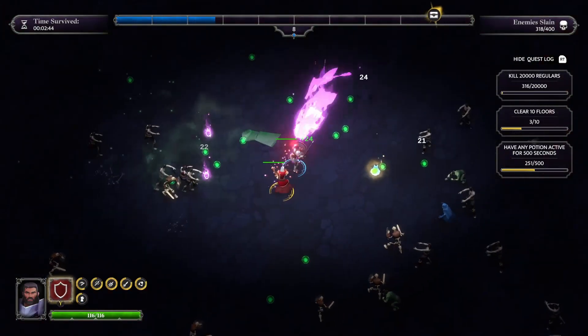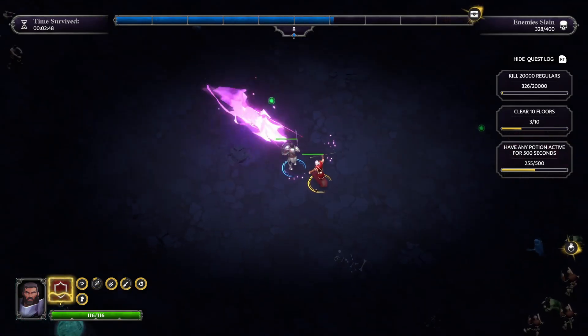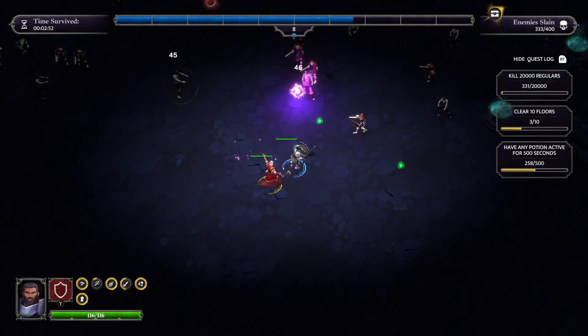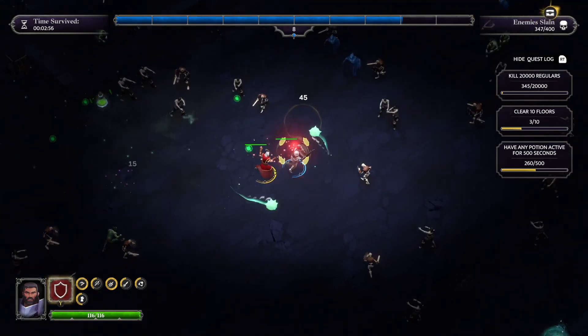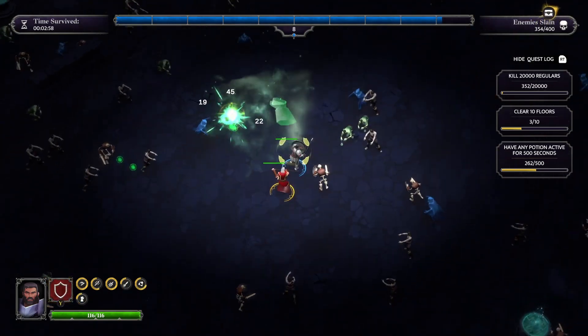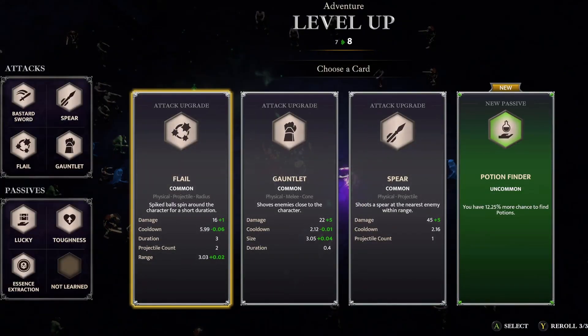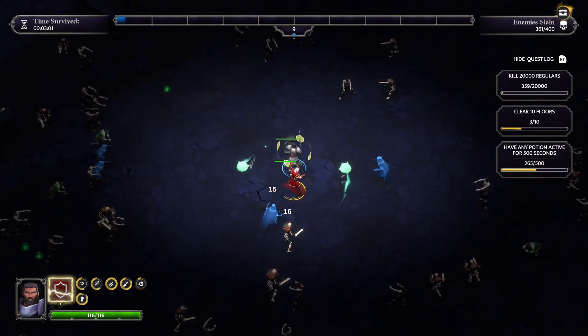I only got a few upgrades on my last run because I did only get to floor 3, of course. I don't need that potion necessarily, but I'll grab it. Potion Finder is tempting, but I'm going to upgrade my Flail, I think. Gauntlet could be good as well — a bit more damage on Gauntlet — but yeah, let's go.